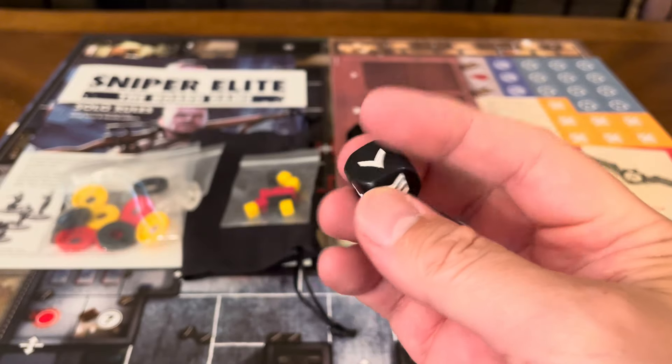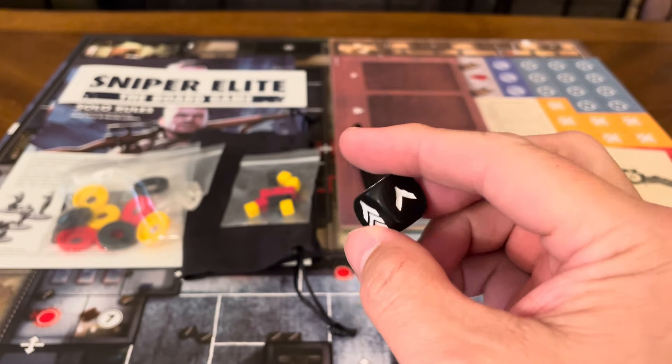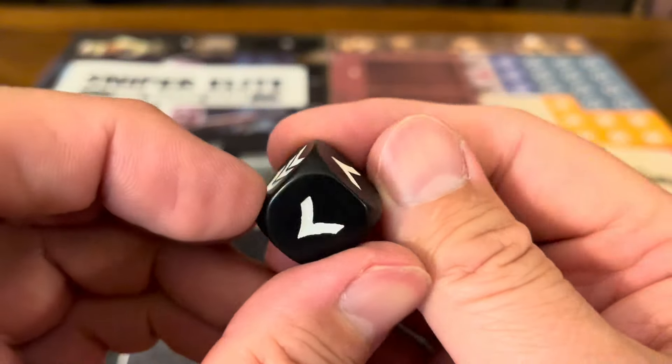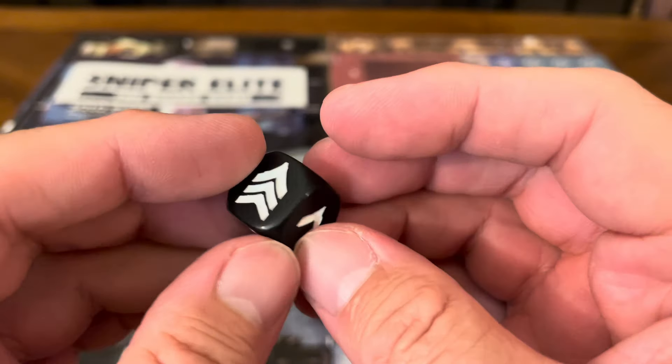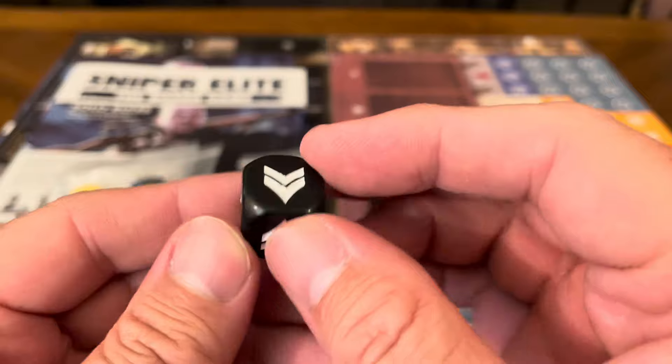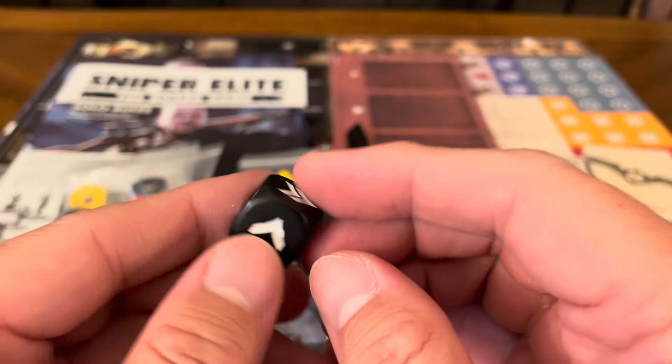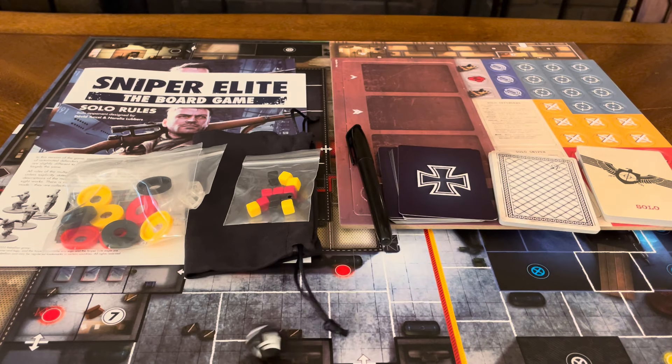Your dice — it looks like it has a V on it with values: one face showing 1, three faces showing 3, and two faces showing 2. You only get one die.